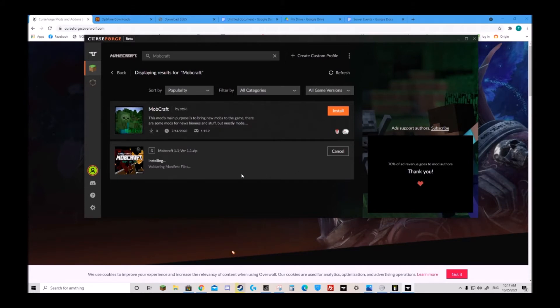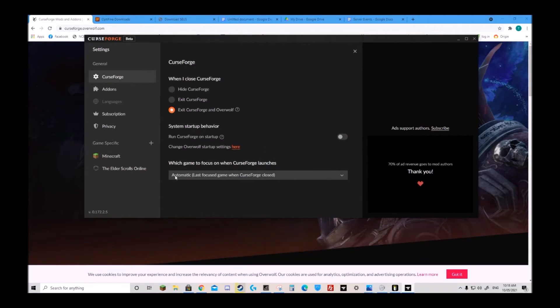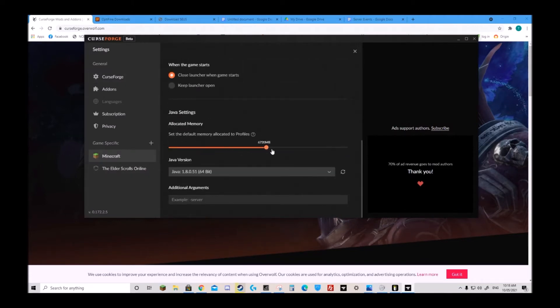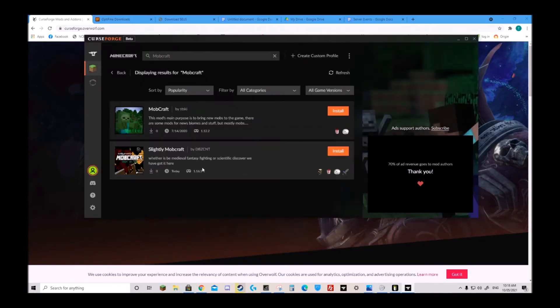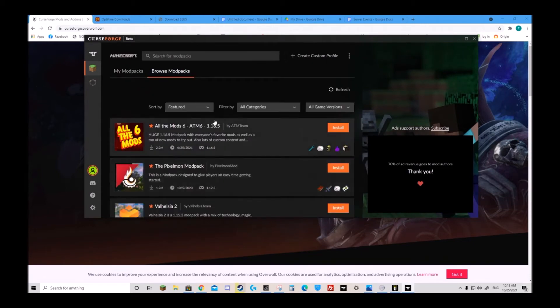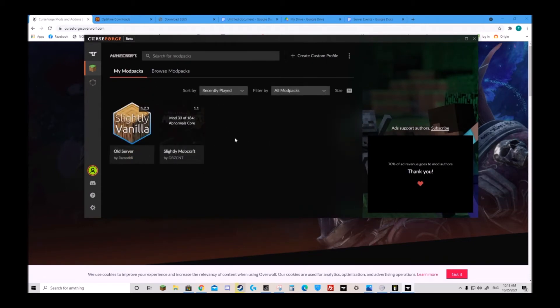While that's installing, I would heavily recommend increasing your RAM. To do that, go into the settings, go down to Minecraft, and drag up your RAM — whatever's good. This would depend on how much RAM you've got in your computer. You don't want to fill it up using all the RAM, but you want to have it at a high amount if that's all you're doing. The default is only two gigabytes and it's frankly not enough. Then you just wait for that to install, and once that's installed we'll continue.